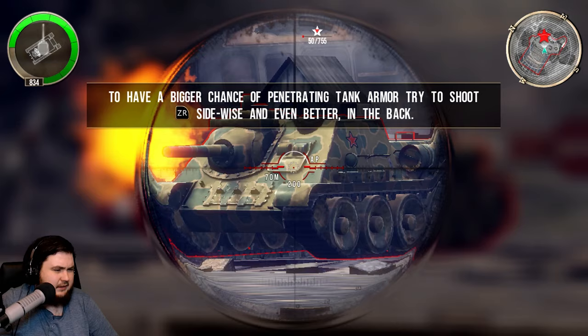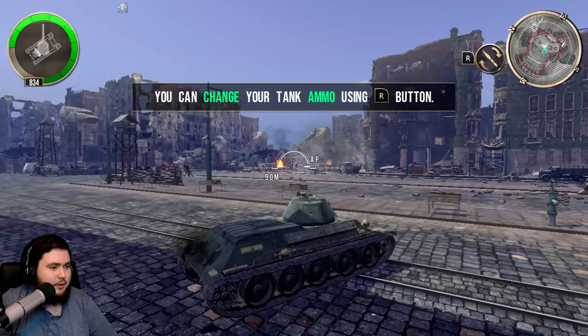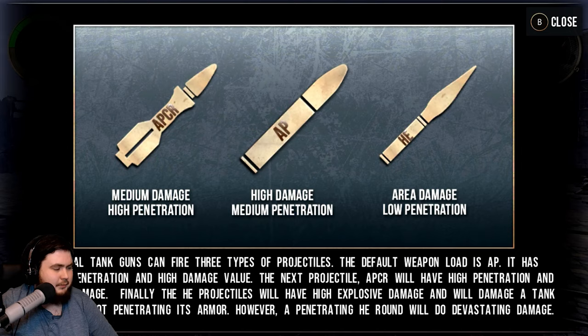To have a bigger chance of penetrating the tank, try to shoot sideways and even better in the back. So if we go for its tracks — well, that worked pretty damn well. You can change your tank ammo using the R button. We've got APCR rounds, which are medium damage high penetration; AP rounds, which are high damage medium penetration — you'd think they'd be high penetration when they're armor penetrating rounds; and high explosive rounds, which are area damage low penetration.